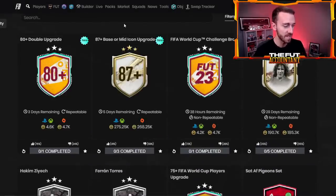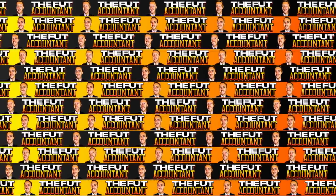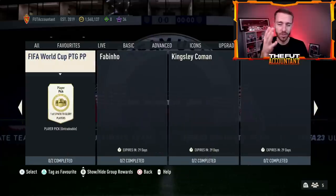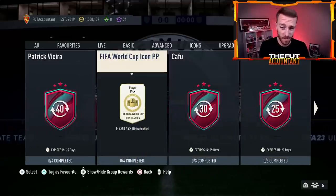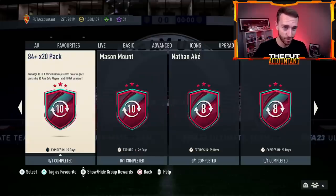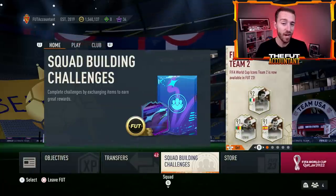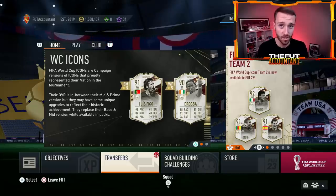I ended up doing this SBC. Is this a good value SBC? In my opinion, not that great. But here's why people are doing it — because they have fodder, right? We've had 84-times-20 packs that have been released that people are doing. They're grinding swap tokens — that's the number one thing to do right now in this game. Apart from the normal fut champs grind and division rivals grind, the number one thing to do is to grind the swap tokens to get rewards. And what is most popular from rewards are these player picks and gamble-type stuff, but also the fodder packs.